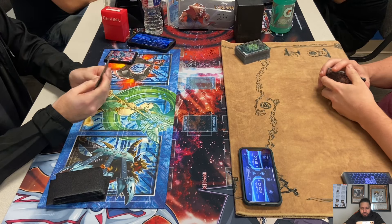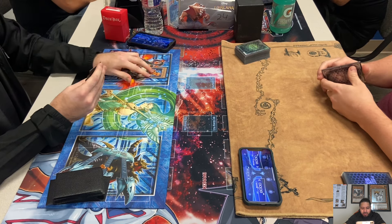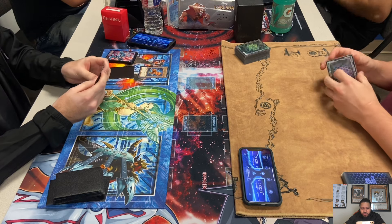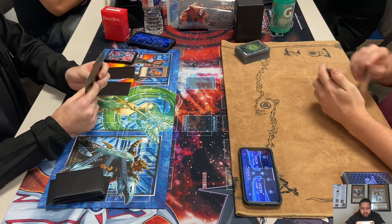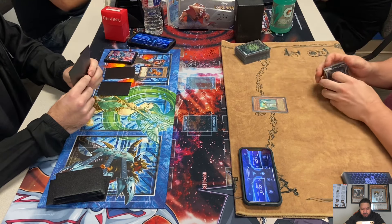Alright guys, we're back with round two Edison format at Epic Cards and Games in Hearse, Texas. We got Matt Burns on the left playing a Heart of the Underdog Skill Drain deck versus Joey Lynch on the right playing Machina Turbo. Matt is still kind of new to Edison, first time I've had him on the channel, but I've seen him around and played him once.